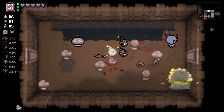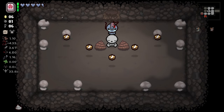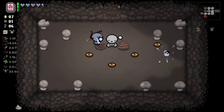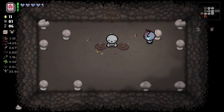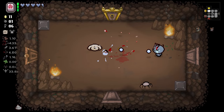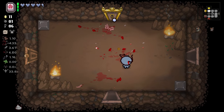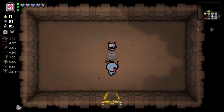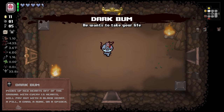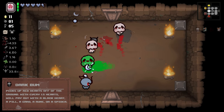That was just terrible damage. We're gonna hide in a corner. Fair amount of money. We also have Petrified Poop, so it's worth it to shoot the poops. There is our item room and our shop. Looks like we got a little mini pin. Dark Bum. Dark Bum is actually amazing - that's a top-tier item as Blue Baby.